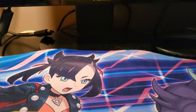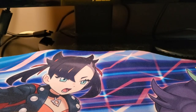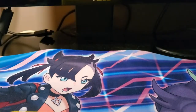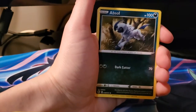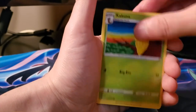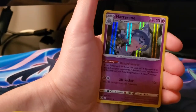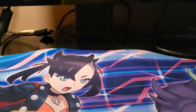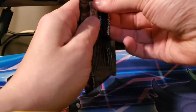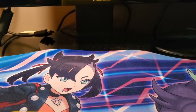These things are so tight that they just tear like nobody's business. We got Leaf Energy, Absol, Rotom Phone, Hyper Potion, Rockruff, Kakuna, Hatterene, Inkay, Swablu, reverse Nickit, and a holo.